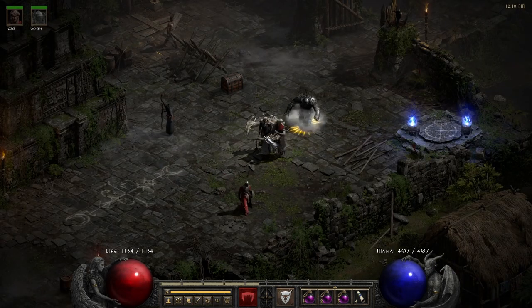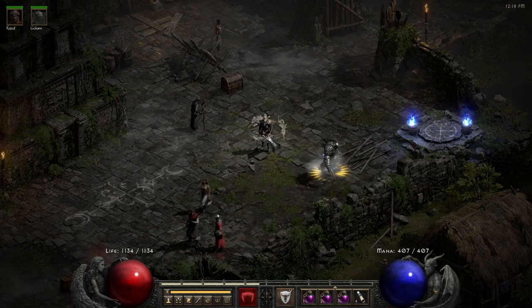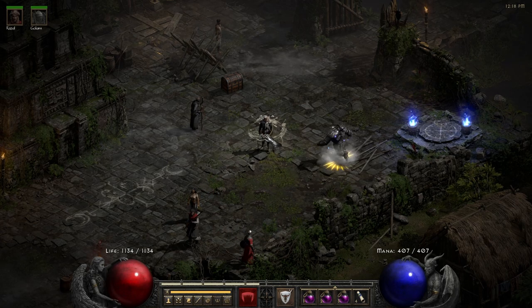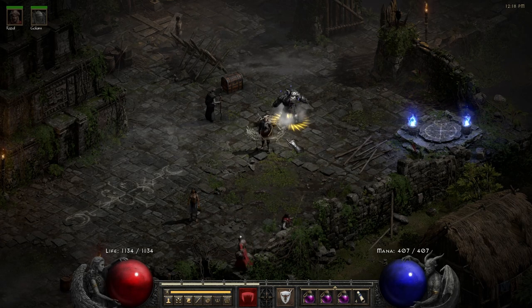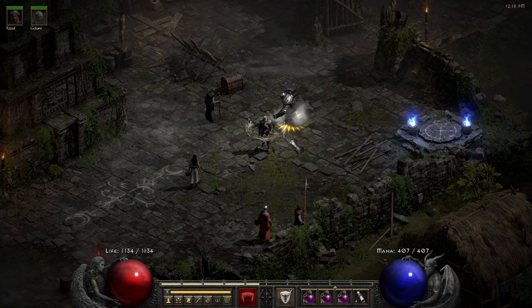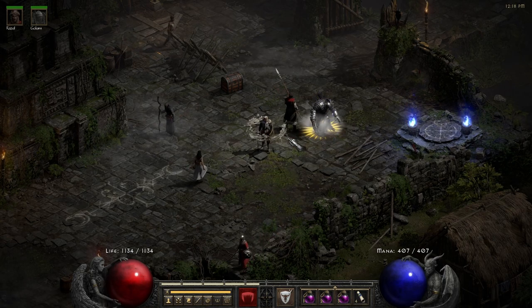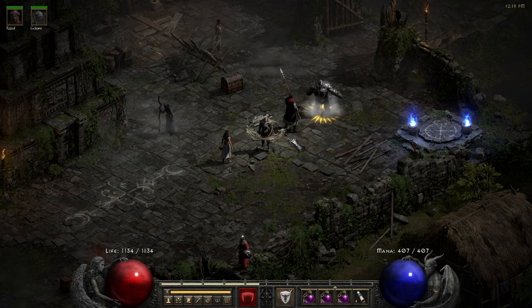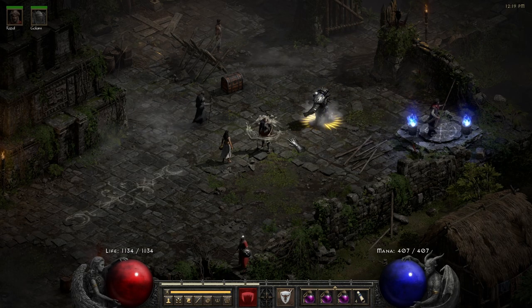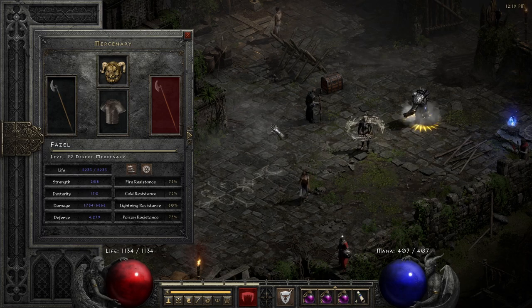As you can imagine, running Travincal on a Summon Necro, you have to rely on your summons. But the reality is that your Skellies and Iron Golem don't deal nearly any damage to the Council. So mostly all your damage is coming from the mercenary — he is the hero here, he is the MVP.